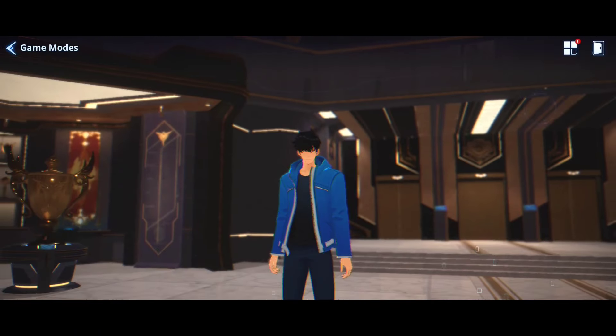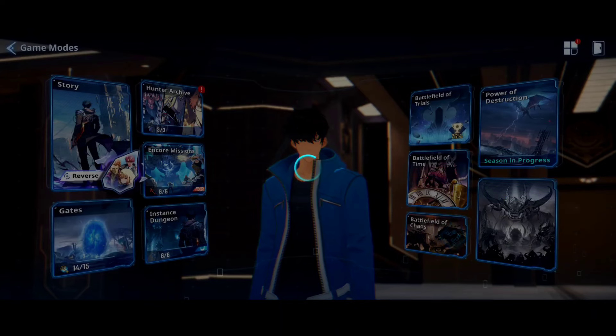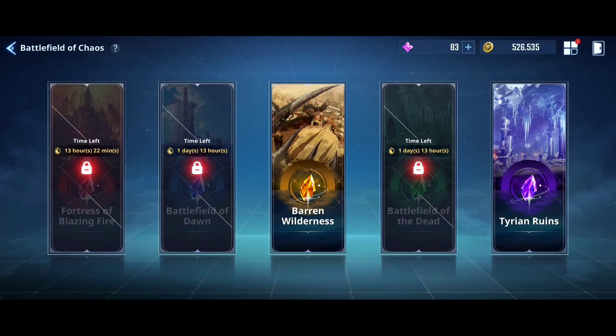The easiest way to acquire gems on a daily basis is the new game mode, Battlefield of Chaos — but this mode has one catch. If we come here, we will see 5 different dungeons with different cooldown timers, and 2 gates which open: Barren Wilderness and Tyrian Ruins.